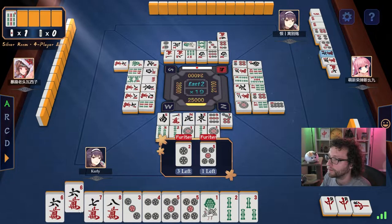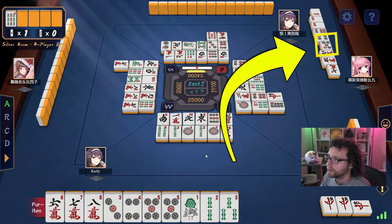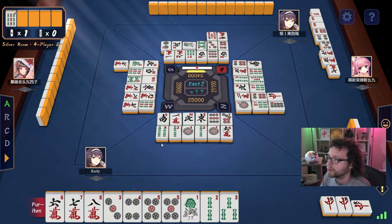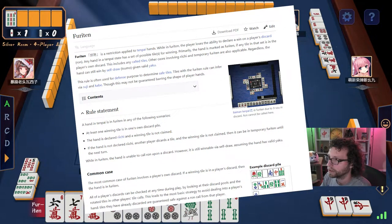An important part of Japanese mahjong is that you cannot call ron on tiles you have previously discarded. This is called being in furiten. So if I discarded a 5 of dots earlier, I cannot call ron for that tile, but I can still win with that 5 of dots if I draw it myself. There are some other rules for being in furiten, but they're a bit too nuanced for this TLDR intro.